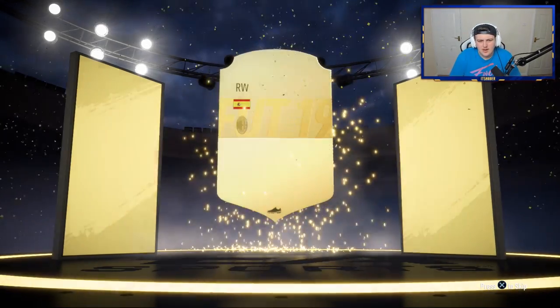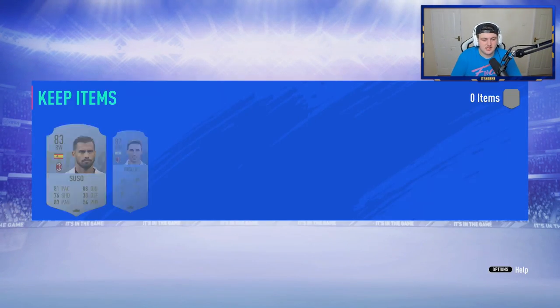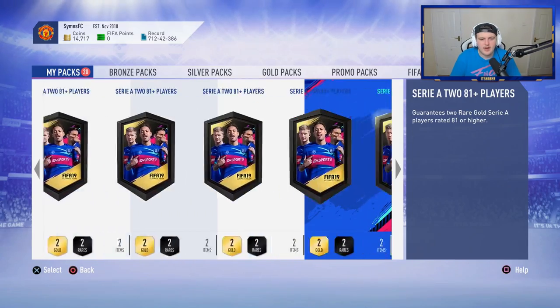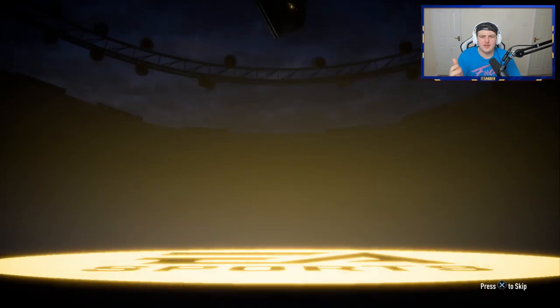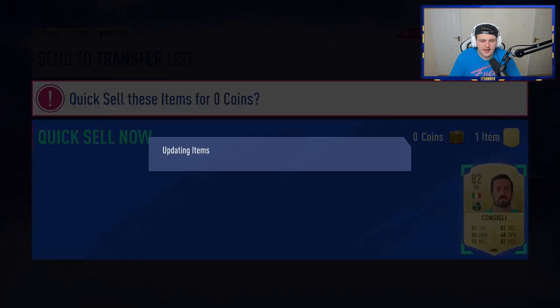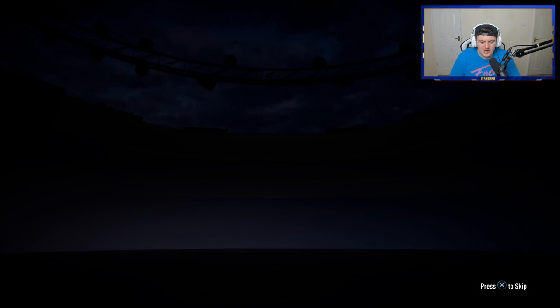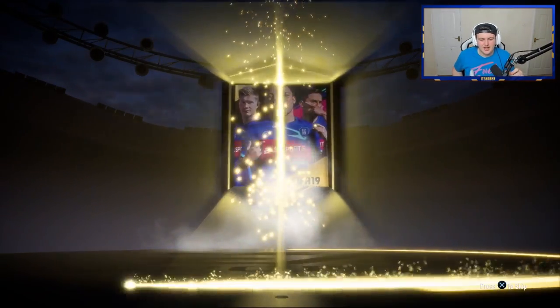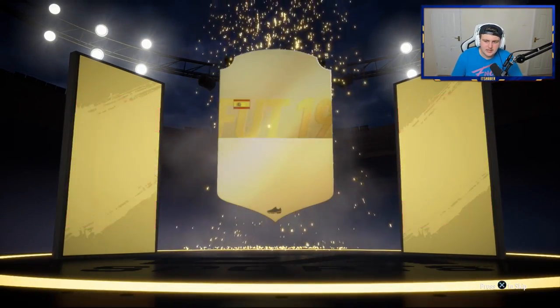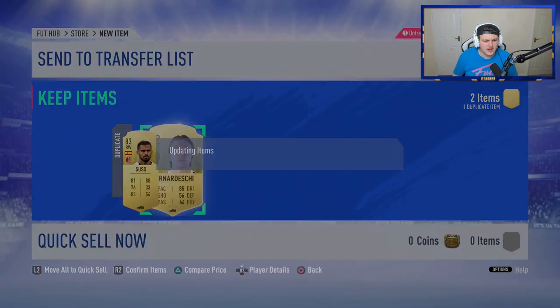We're going to get Suso — not bad, he is blue, but he's in a weekly objective so not the blue we're looking for. Come on EA, we've got 20 left — we've got to get at least one blue out of 30, surely. That's got to be guaranteed. Show me a blue. Another Suso — what is going on? I really thought we'd have at least a blue by now.